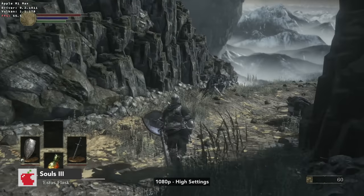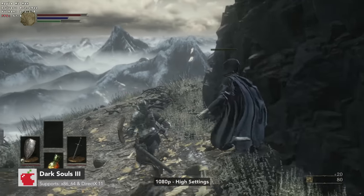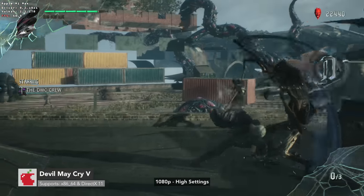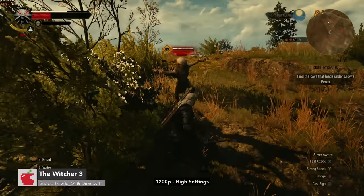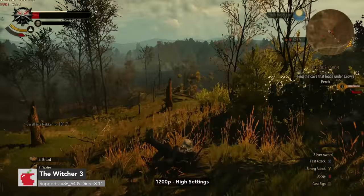Some other great games that kind of work under Crossover are Dark Souls 3, which gets 60 FPS at 1080p high settings; Devil May Cry 5, which sees about 50 to 70 FPS at 1080p high; and The Witcher 3, which plays at 1920 by 1200 and gets 47.9 FPS.